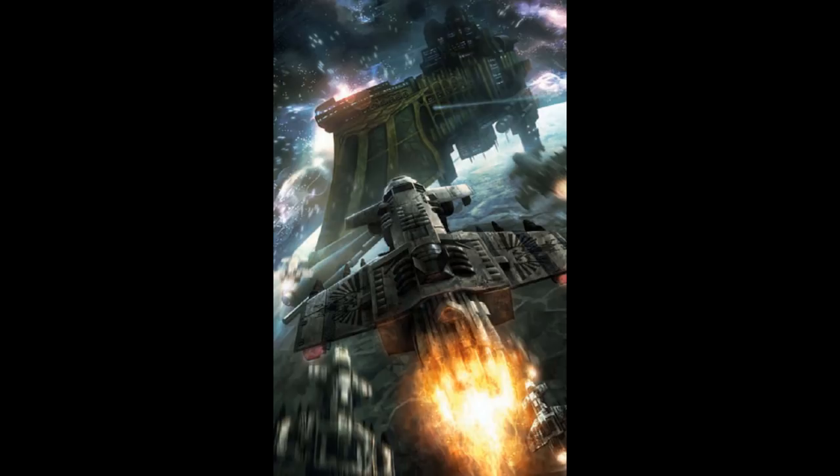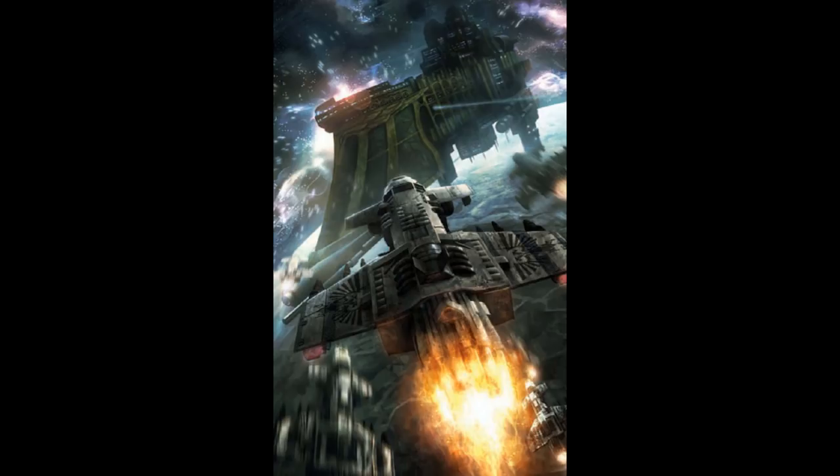The Fury Interceptor is the most common type of starfighter used by the Imperial Navy, the Adeptus Astartes, and the Imperium as a whole for void combat. The Fury is designated as an attack craft by the Imperial Navy. It is carried in their thousands by several different types of Imperial Navy battleships and Grand Cruisers, and other attack carriers.